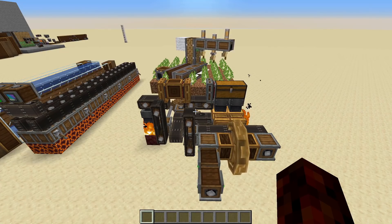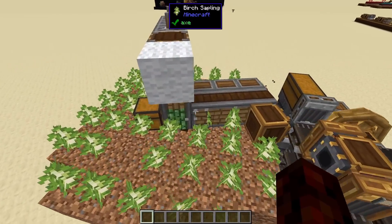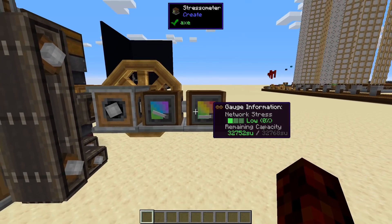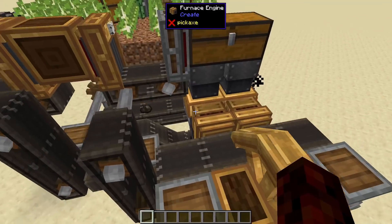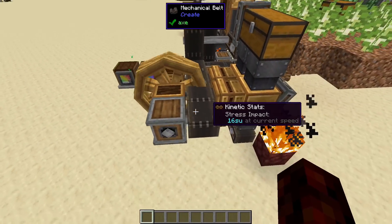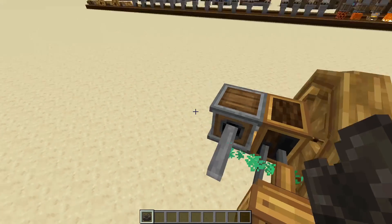Last but certainly not least is my hyper-efficient furnace generator design. This is an automatic furnace generator — basically what it's doing is taking a little tree farm, harvesting the wood, feeding it into two furnace generators, and generating our power. This is fully automatically generating 32,000 SU at 16 RPM, which will run most things. This design is actually tileable, so you can take this whole design, put another one right next to it, and it'll continue to work perfectly. To connect them, you basically take this belt and go from here to here, and if you add another one you'd go from here all the way to the next one.